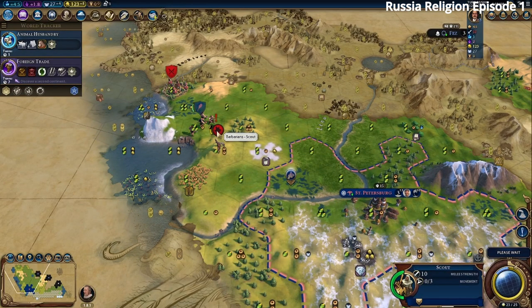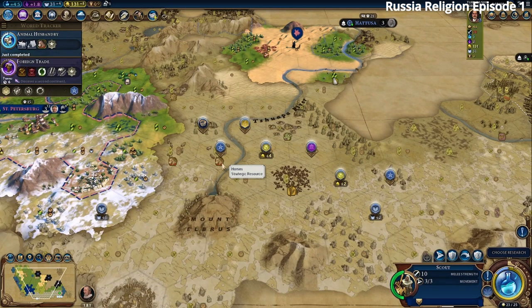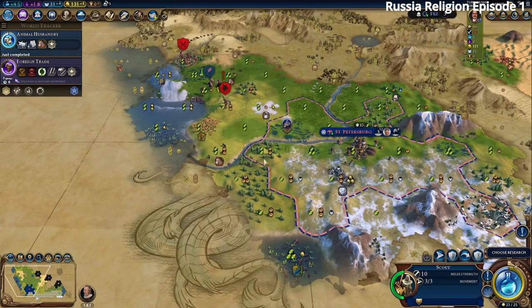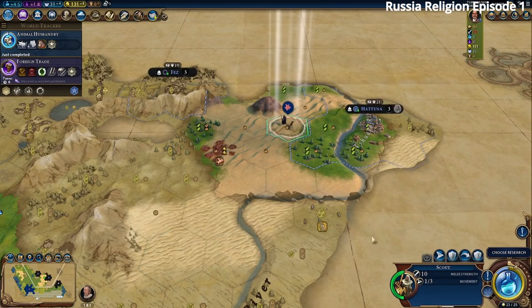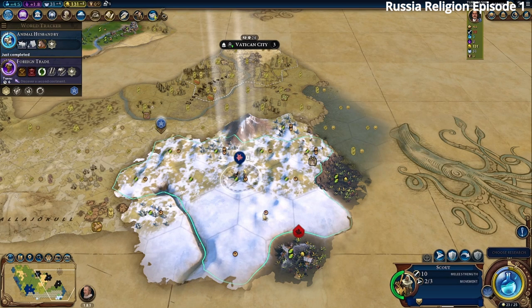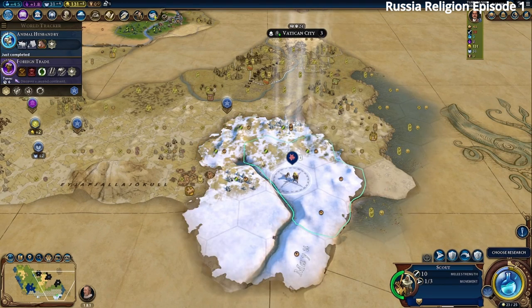We finished Animal Husbandry and luckily the horses are right where we want to settle our next city. We'll settle right on the horses and sell them to the AIs for lots of gold. There's another horse tile nearby so we might put a city there too, possibly near the Rock of Gibraltar. We want to kill the nearby barbarian before he can report back to his camp. We also spotted a barbarian galley, meaning there's a barbarian camp somewhere nearby.